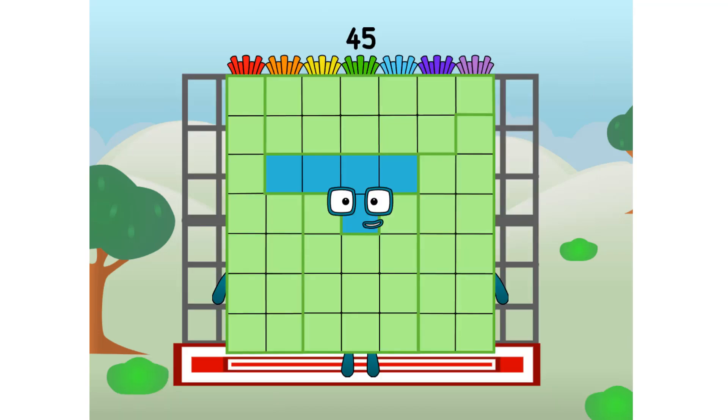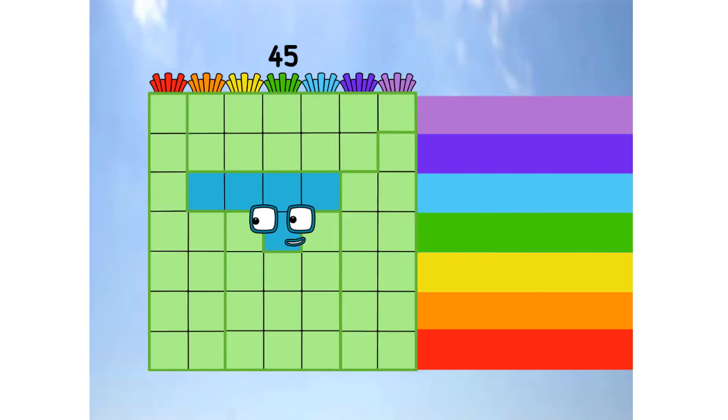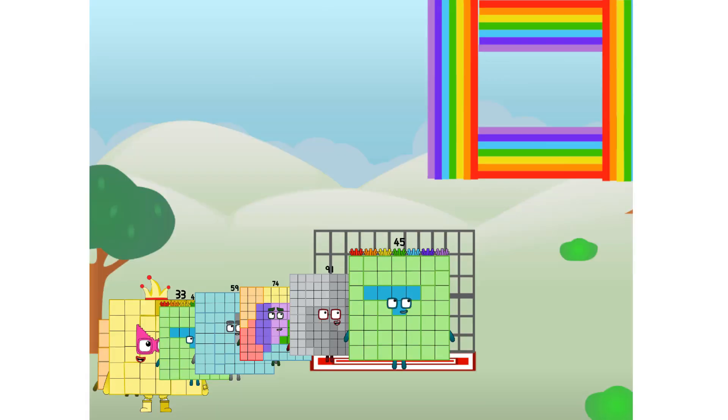Forty-five commencing rainbow test flight. All systems checking out. Seven by seven. Wish me luck! Didn't get that high, but I did just invent the square rainbow. Guess you've got to give it a go to get lucky.